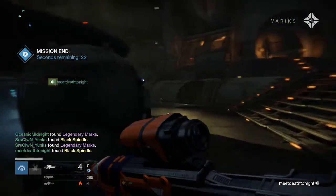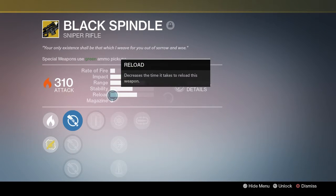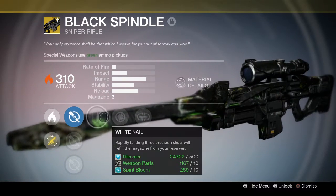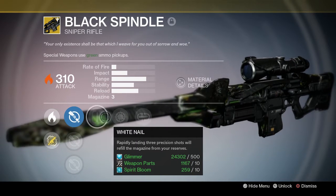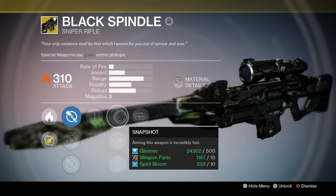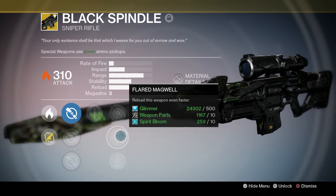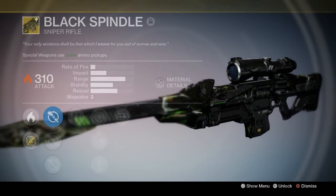The Black Spindle is basically the Black Hammer but it is an exotic upgraded version at 310 attack. It comes with the White Nail perk - hitting 3 precision shots will refill the mag. It also has the Mulligan perk where missing a shot has a chance to return it to the mag. Additional perks include Flared Magwell and Perfect Balance.